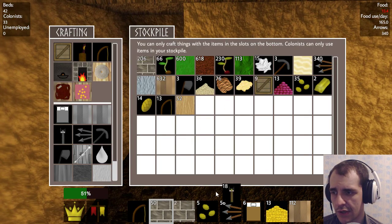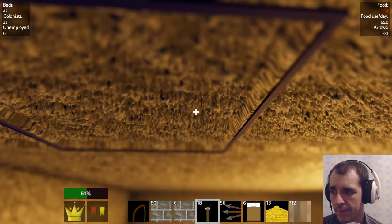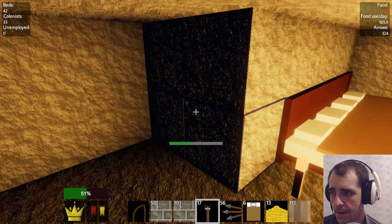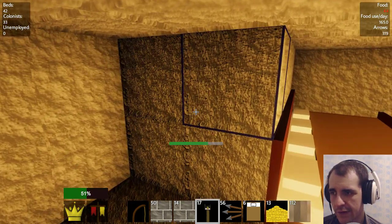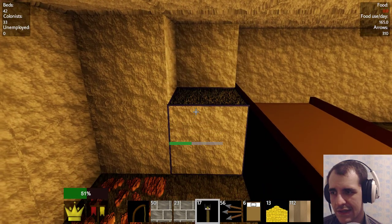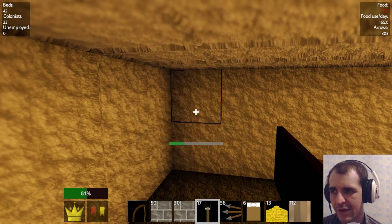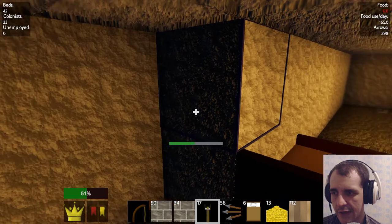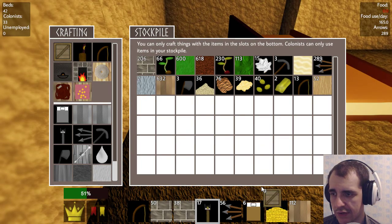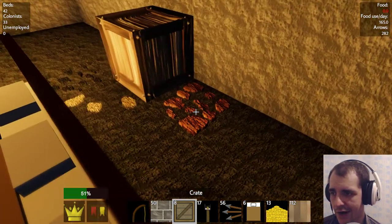Do I have the torches? Yeah, I just select it. I don't know what's happening in the shop. Can I put one on the ceiling? Looks like we can put torches on the ceiling, which is fine. I don't care about the coal unless it's something valuable we can sell in the shop. We need to place down a crate — let's place one next to this iron spot.